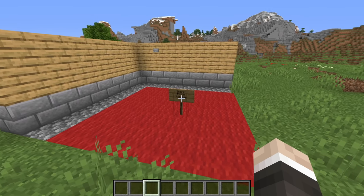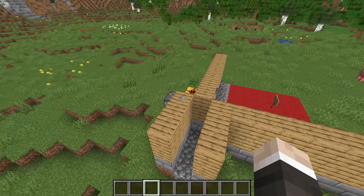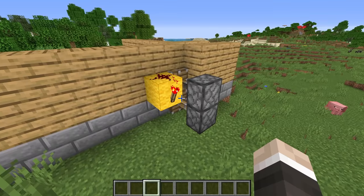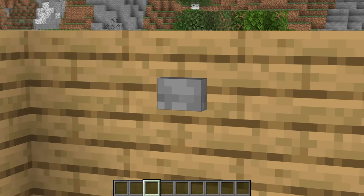So the first redstone build we're going to be looking at today is the so-called secret piston passage. Hit this button, this little piston door opens up, and we can make our way into a tiny little secret passage. Redstone-wise it is ridiculously simple, so I don't think we're going to improve the simplicity here. The only slight gripe is it's not really that secret — I mean, there's a button on the wall.